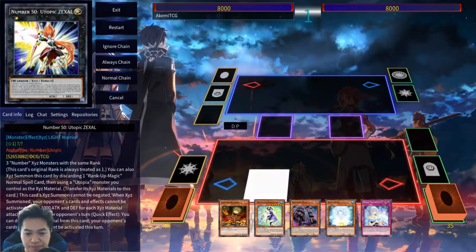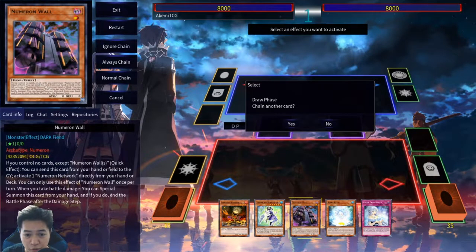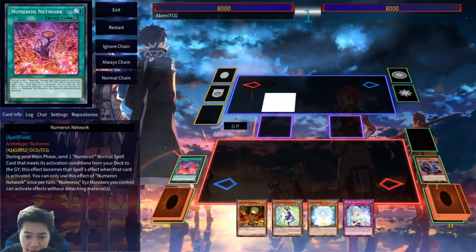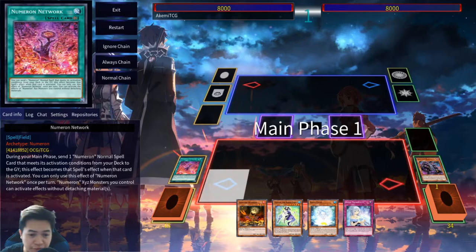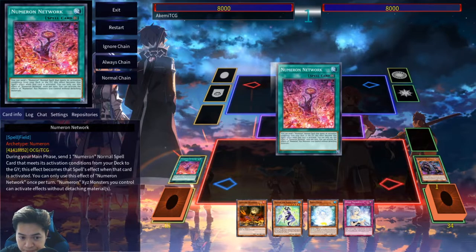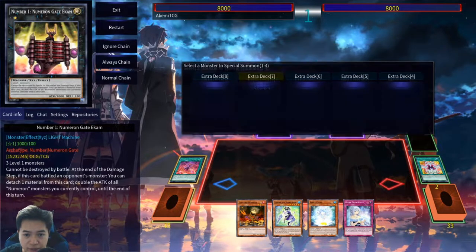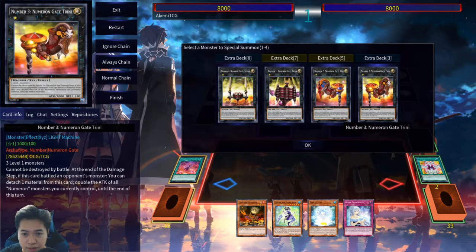Restart — we did end up with Numeron Wall again, so completely the same idea. Remember, 57% chance to open Numeron Wall or Numeron Network if you play a 40-card deck. With Calling you do 1, 2, and 3 — you know the bread and butter.